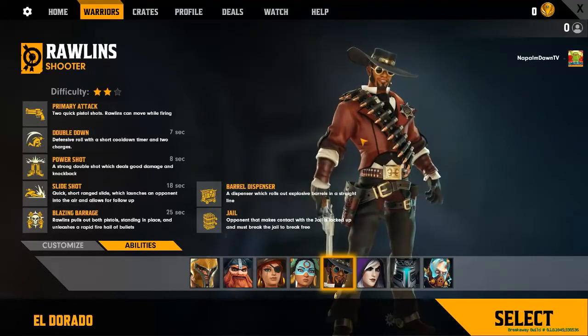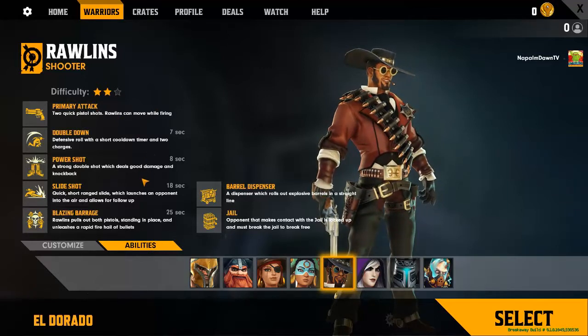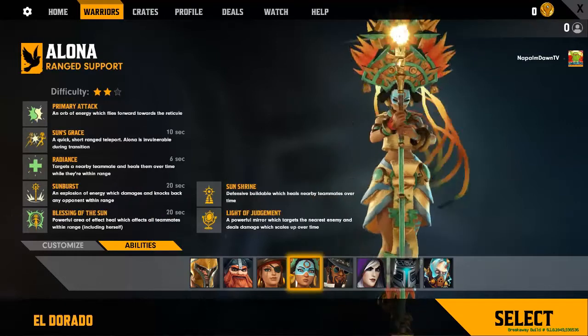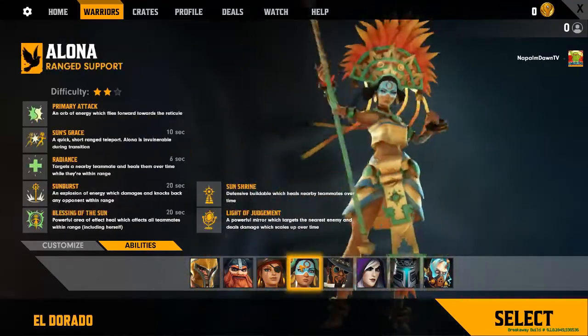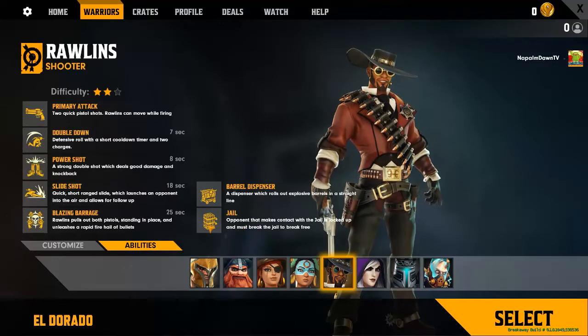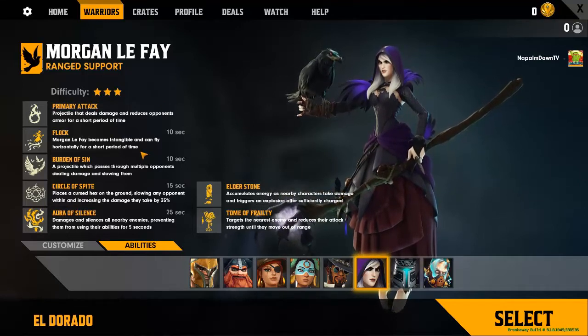I call this guy Black McCree — he looks like a combination of McCree and Sazh from Final Fantasy 13. Two-star difficulty. He has a two-shot auto attack, Double Down as a defensive roll, Power Shot — a strong double shot dealing good damage with a knockback — and Slide Shot. His ultimate is Blazing Barrage. Ultimates across all characters seem to have cooldowns between 20 and 30 seconds. He builds a barrel dispenser and jails that teammates must beat on to free captured players.